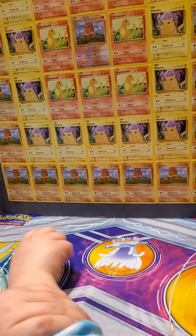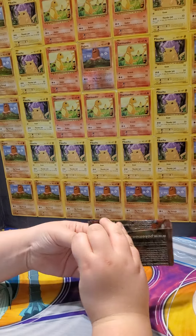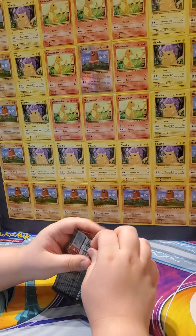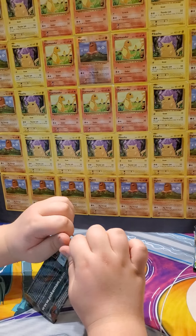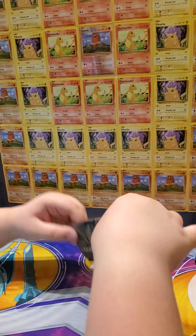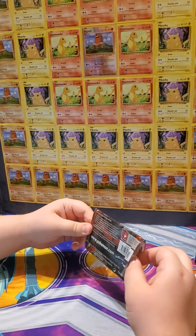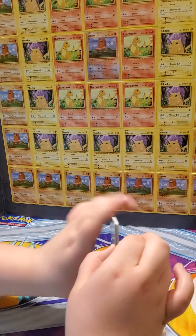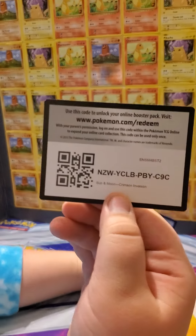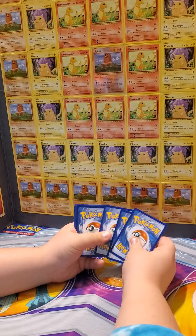You can tell there's a storm coming 'cause Carl's cat's going nuts. Which I'm excited about because no school tomorrow, most likely. It's once again green. Uno, dos, tres, quatro.